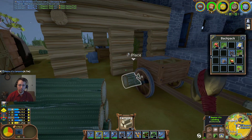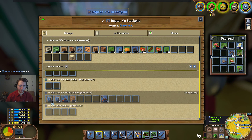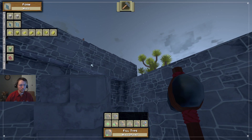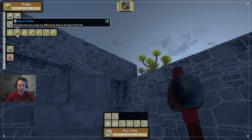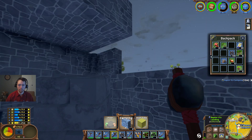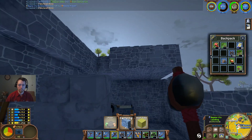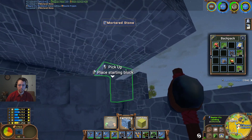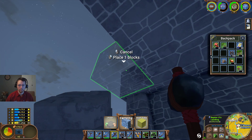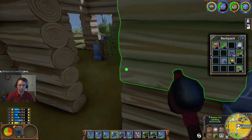Trying to be responsible and break up all of my debris. Let's go ahead and select the roof block and floor. There we go — 12 blocks. And we'll go ahead and get some more stone.